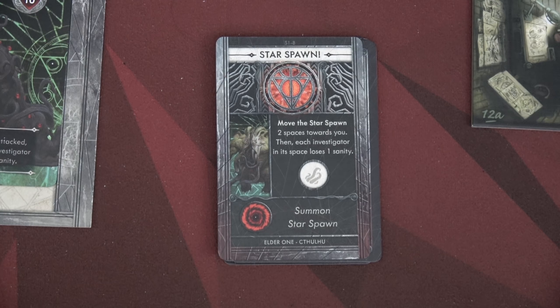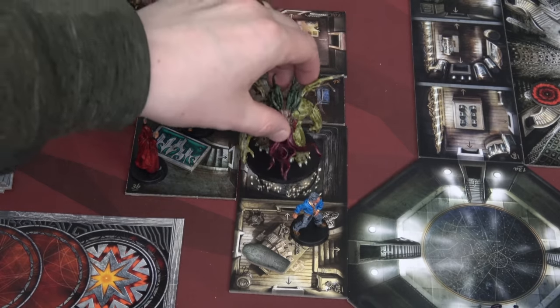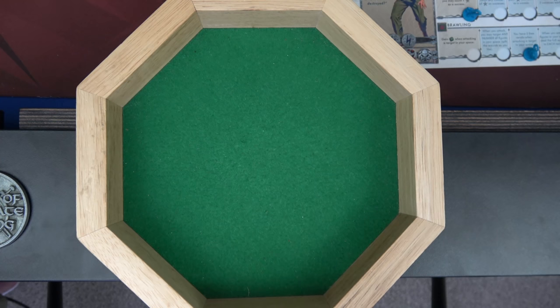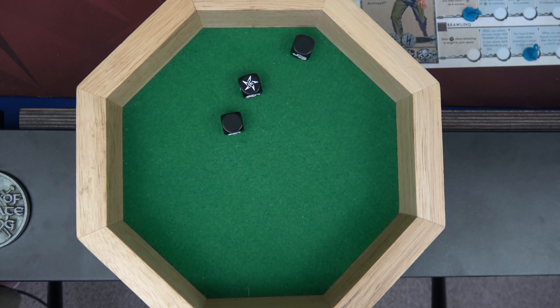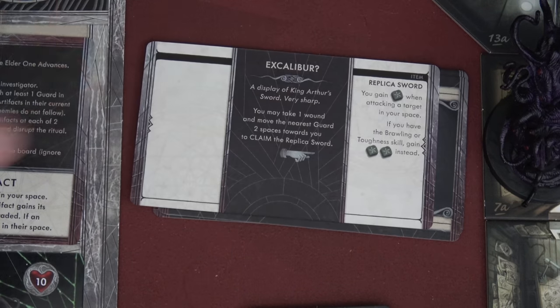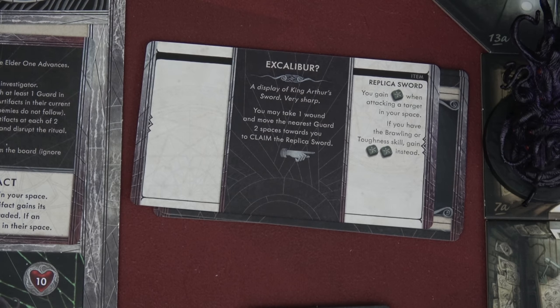The mythos card says move the star spawn two spaces towards you, then each investigator in its space loses one sanity. That's actually not a bad thing. The star spawn moves one, two — getting into the same space as Bert. Bert loses one sanity, not terrible. Then the star spawn attacks Bert, rolling three black dice — not in a Raleigh space though. No successes. We have a free re-roll but I'm not going to use it. Bert can still investigate because of his ability. A display of King Arthur's swords — very sharp. You may take one wound and move the nearest guard two spaces towards you, which we can ignore, to claim the replica sword. You gain one green die when attacking a target in your space; if you have brawling or toughness, gain two. We have toughness and he has brawling — we're definitely claiming that.